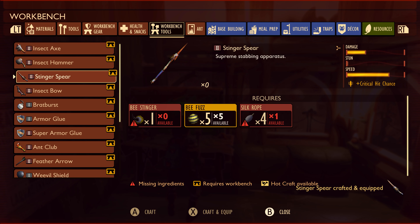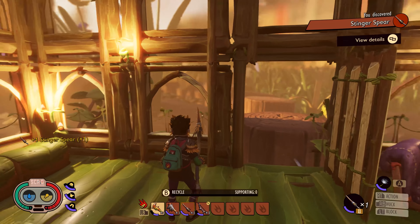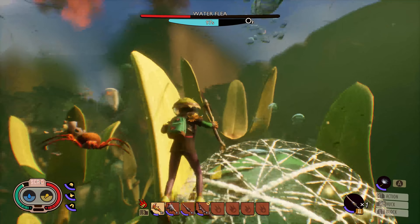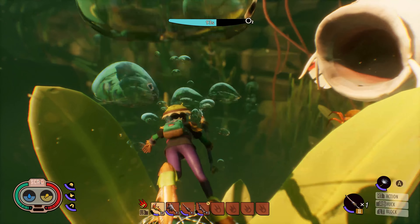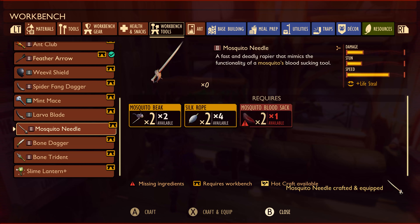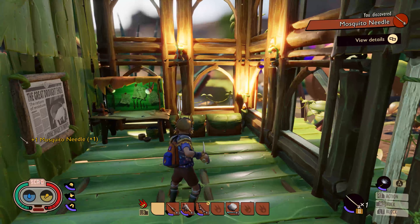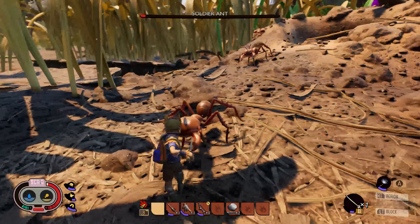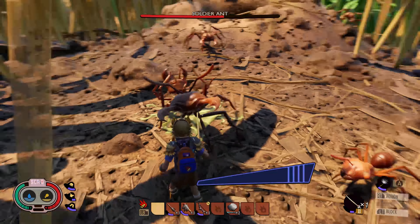Speaking of feeling safer, you'll be able to craft two new weapons. One being the stinger spear, a supreme stabbing apparatus that comes with an increased critical hit chance. The other is the mosquito needle, a fast and deadly rapier that mimics the functionality of a mosquito's blood-sucking tool and grants the wielder the ability to gain life back with successful hits.